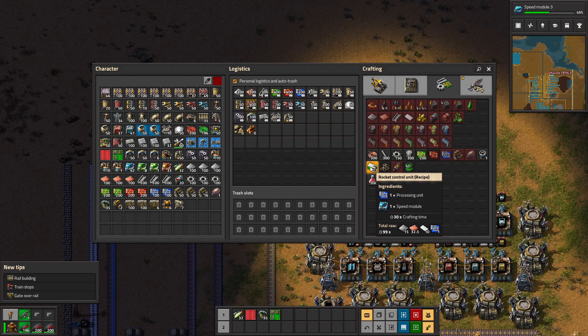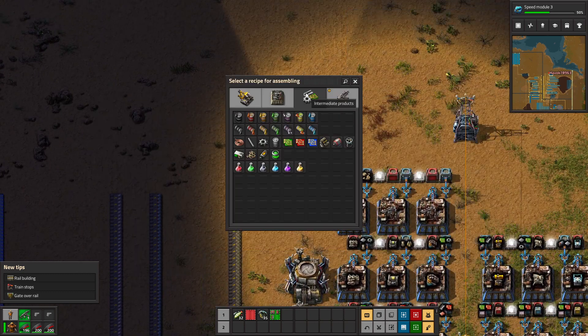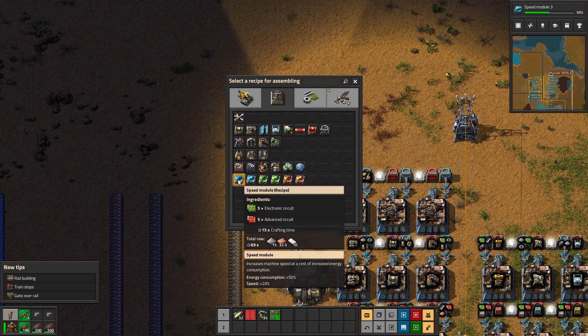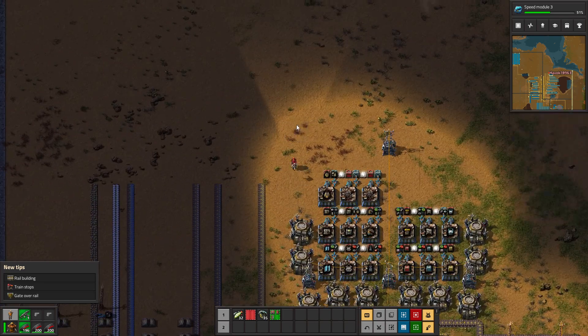30 seconds to craft a single rocket control unit - my goodness. How long does it take to craft a speed module? 15 seconds to craft one. So we're going to need a whole setup to make speed modules that will turn around and feed into the rocket control units. Let's actually do that.